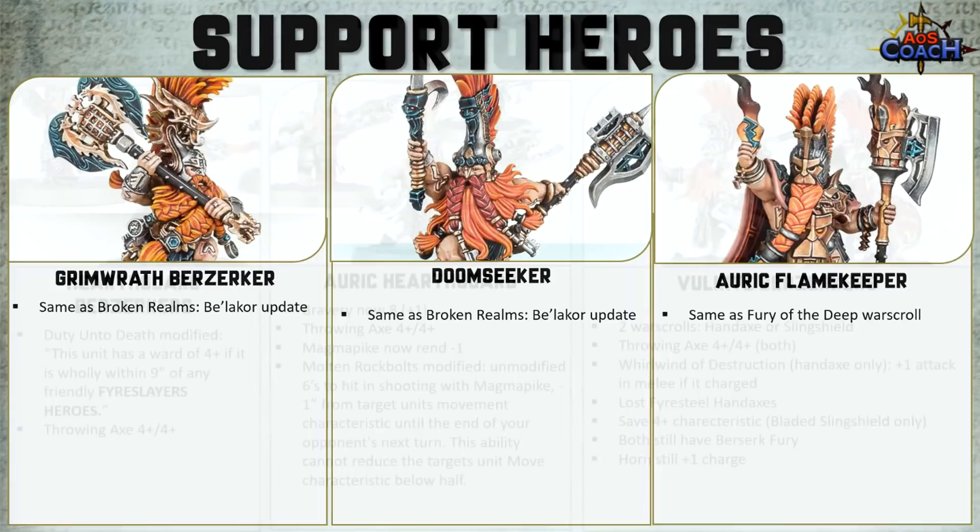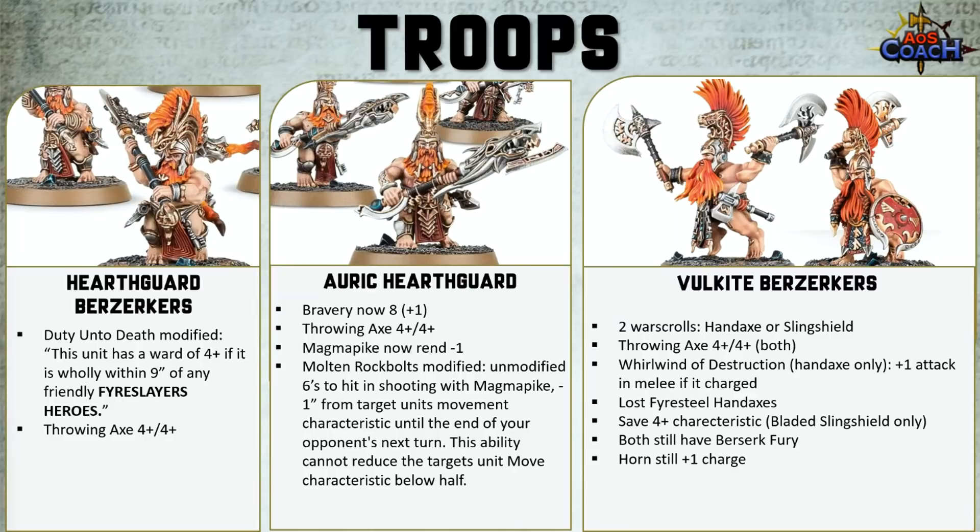The same is true for your Hearthguard Berserkers, Auric Hearthguard, and Volkite Berserkers — they are the same as what was updated in Fury of the Deep. The key change worth calling out is that the Volkite Berserkers do have two new War Scrolls: instead of one unit with multiple options, there are now Volkites with hand axes and Volkites with sling shields, and they are pointed differently. Go watch the Fury of the Deep video if you want more detail.